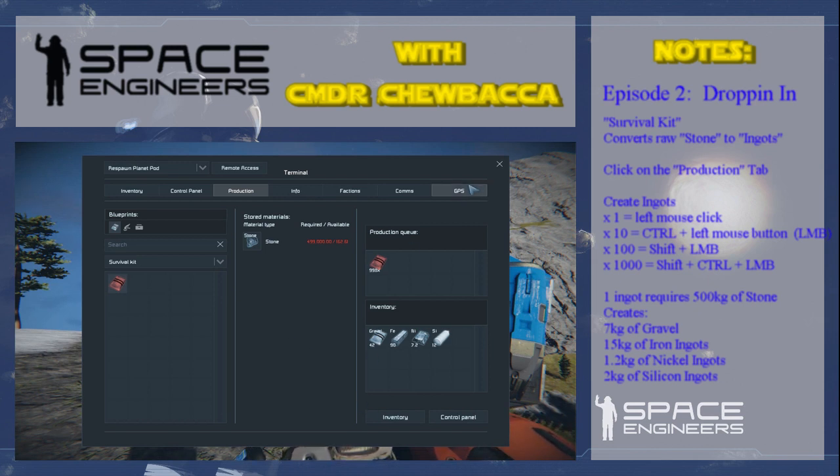So what we're going to do now is go over to the production side. If we have a look, there are tabs here — we have basic tools. Now we already have these tools so we don't need to make them. You can see each of these basic tools has minimum requirements: iron, nickel, and silica as an example. So if we ran out and destroyed our tools or lost them because we died, we can make new ones.